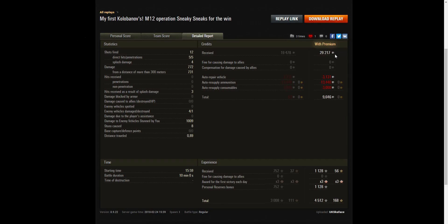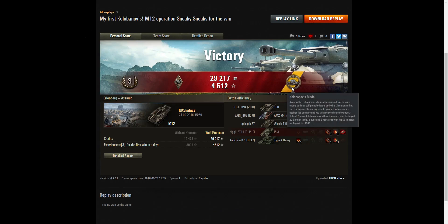On a premium account you earned 29,217 credits, and after repair, ammunition resupply and consumables you still took away 9,646 credits. You received 1,128 XP, but it was times 3 for the first victory of the day and you had a personal reserves bonus going, so you took away a whopping 4,512 experience points in total. But that doesn't matter because you got a Kolobanov — an arty Kolobanov at that, which are more rare than standard Kolobanovs. It's easy enough to win a Kolobanov in a light, medium, heavy tank or TD, but winning it in arty is that much more difficult. So well done indeed UK Scarface for a great battle. If you enjoyed this replay please give it a like and do subscribe to our channel — hopefully it will be your replay we feature in our next video.